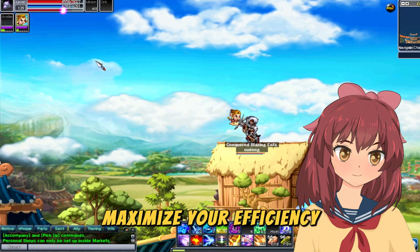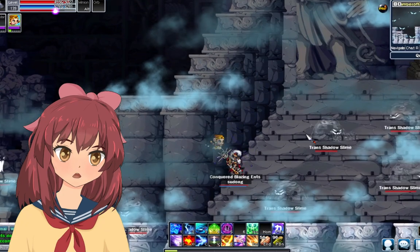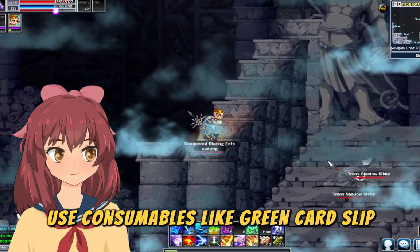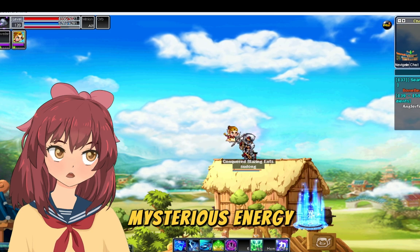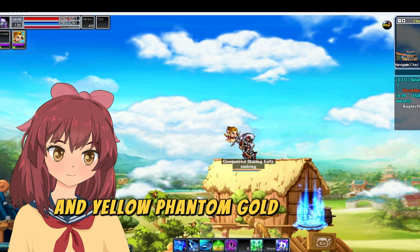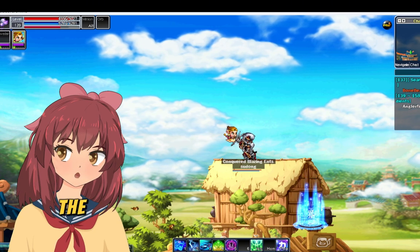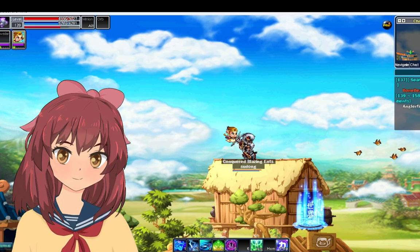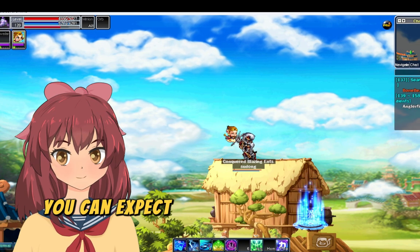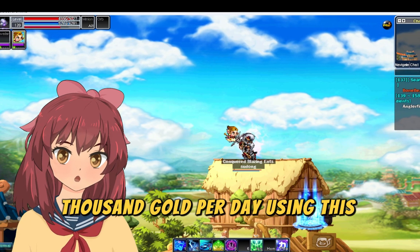Maximize your efficiency with some additional tips. Use consumables like Green Card Slip, Blue Card Slip, Phantom Purple, Mysterious Energy, and Yellow Phantom Gold for a drop rate buff. Join a sect with the full badge set to benefit from their increased drop rate buff as well. With dedication, you can expect to earn around 300,000,000 gold per day using this method.